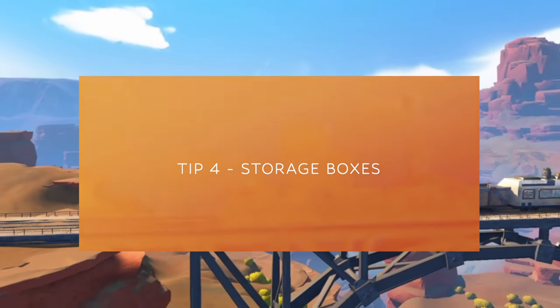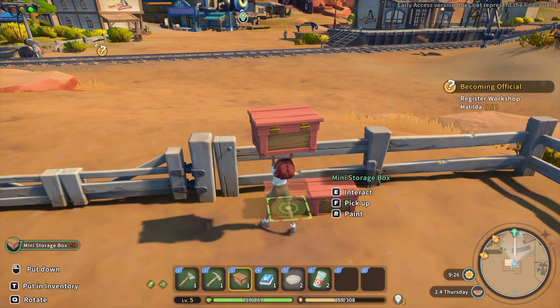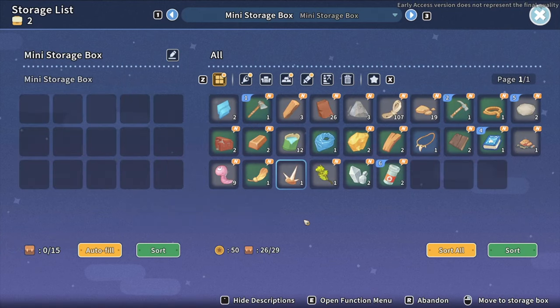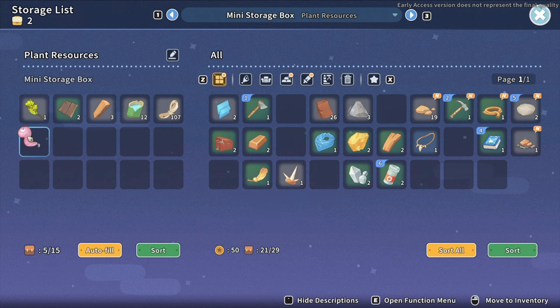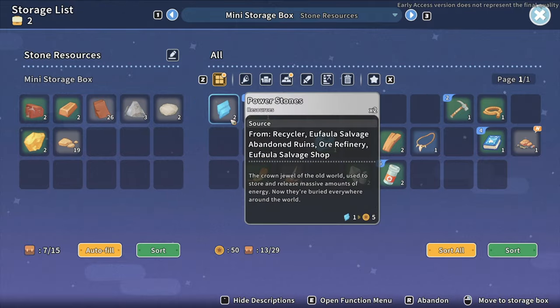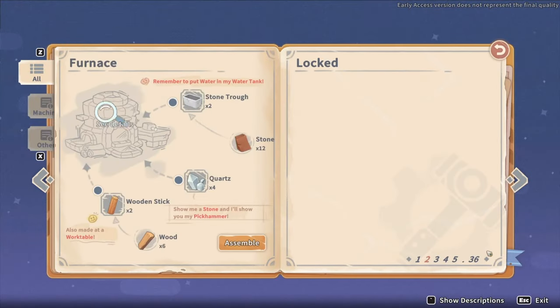Tip number four: storage boxes. Don't waste your time trying to remove things from your inventory or buy extra inventory spaces — make yourself some storage boxes. I like to name my storage boxes and organize them by resources. For example, I name one 'plant resources' and pull over anything plant related like dew and fiber. The next box might be 'stone resources' — dregs, brick, stone, copper, anything from rocks or dirt. You can stay organized and free up your inventory space this way.